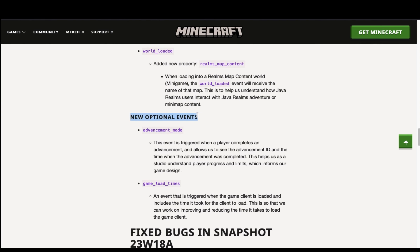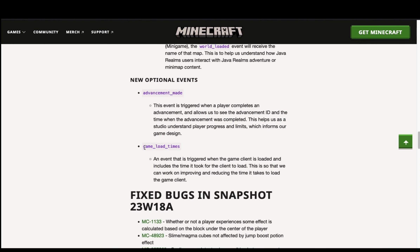For optional telemetry data, we have achievement_made, which is passed on when you complete an achievement. And next up we have game_loaded_times, which gives them information about how long it takes your client to load and boot up.